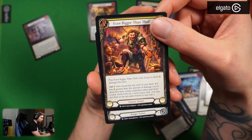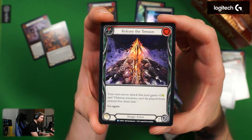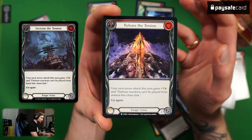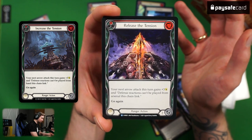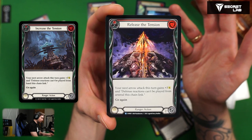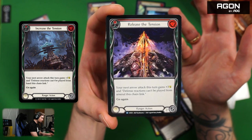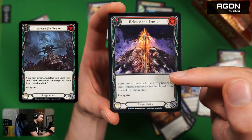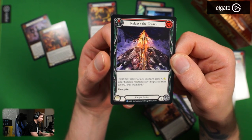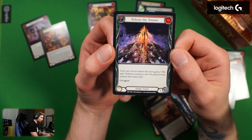Release the Tension — ranger action. One resource, plus three attack, your next arrow attack this turn gains plus three attack, and defense reactions can be played from arsenal this chain link, go again. Wait — this costs zero and not one! Because this can only be played from arsenal. A zero cost buff with go again for plus three and you can play defense reactions from your arsenal this chain link. Interesting.